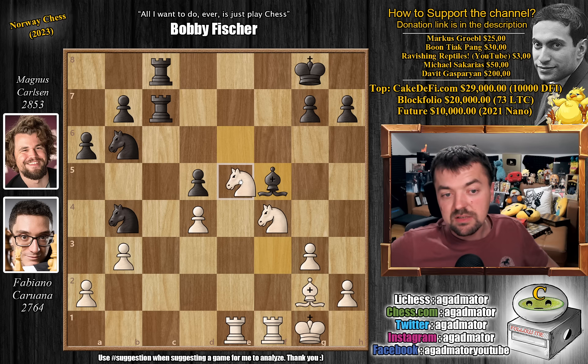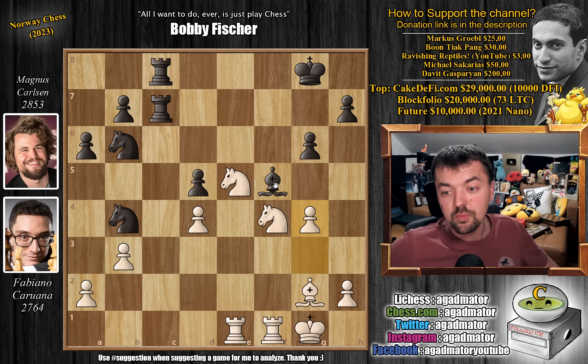Knight to e5 — that is now a monster knight, so you don't want to leave it there for too long. Pawn to g6, we have pawn to g4 chasing away the bishop, and bishop to e4. Bishop captures, we have pawn captures.